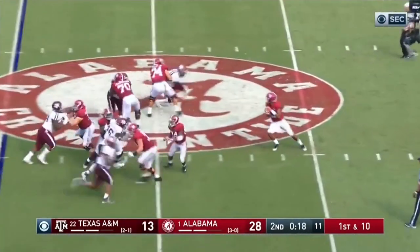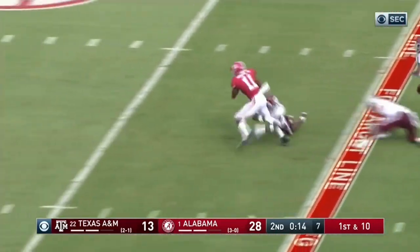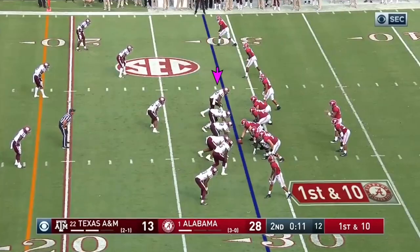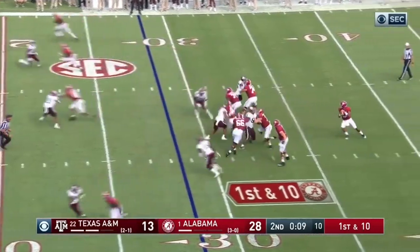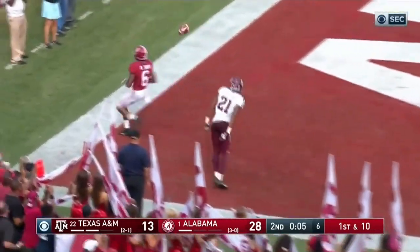Alabama after allowing the interception. Tagovailoa going to throw short across the middle but it's Henry Ruggs who's on the run and down inside the 30. Tua going to come back the other way to the end zone — incomplete.